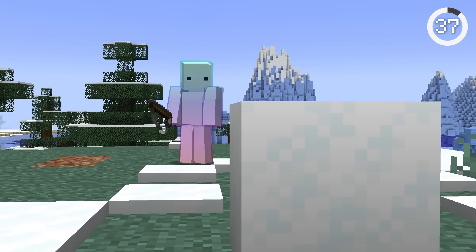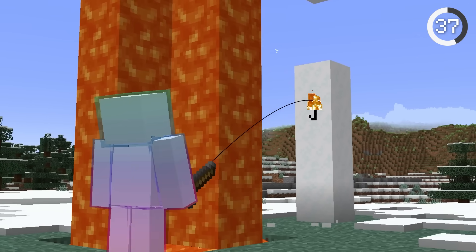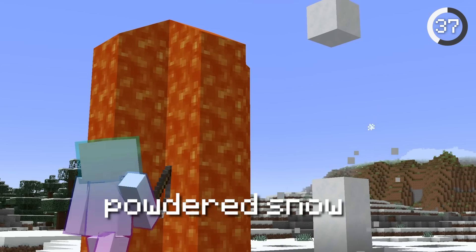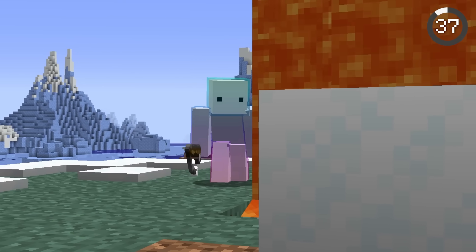You can actually melt snow with a fishing rod. By throwing a fishing rod through lava, the bobber is lit on fire, melting any snow it touches. Not only is it super cool, but it also has a super satisfying sound.